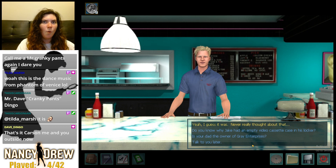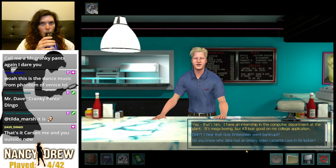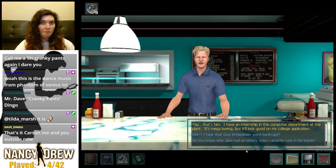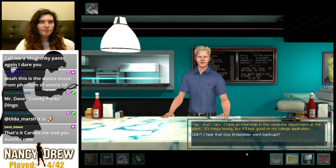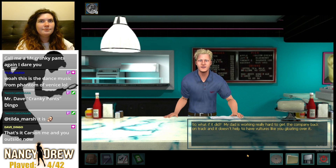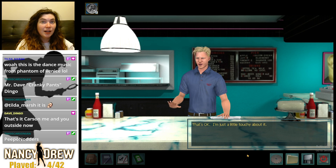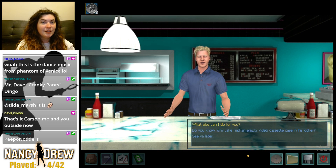'Is your dad the owner of Gray Enterprises?' 'Yep — I have an internship in the computer department at the plant.' 'Didn't I hear that Gray Enterprises went bankrupt?' 'So what if it did? My dad is working really hard to get the company back on track, and it doesn't help to have vultures like you gloating over it.' 'I'm sorry Daryl.' 'That's okay — I'm just a little touchy about it. What else can I do for you?' I called his dad a poor, he got really mad at me and then apologized.